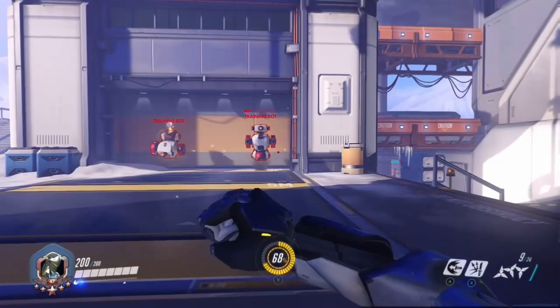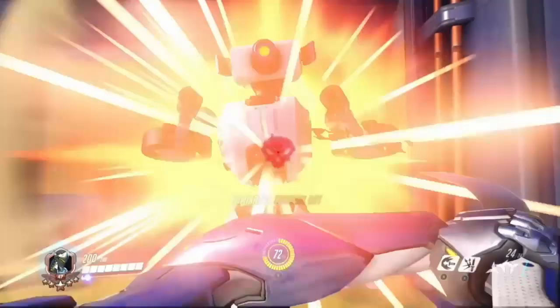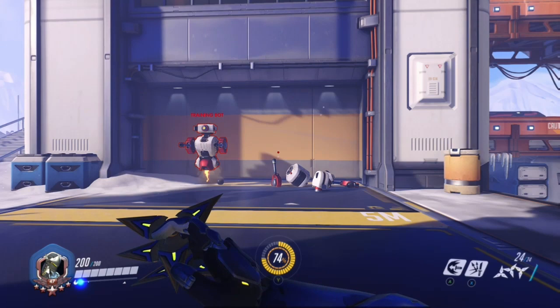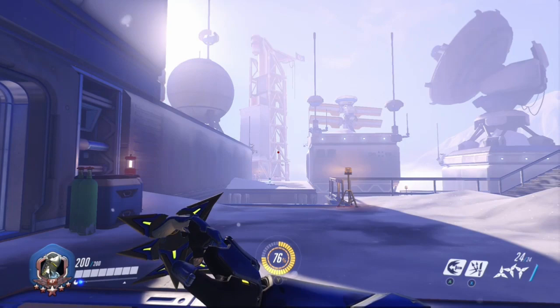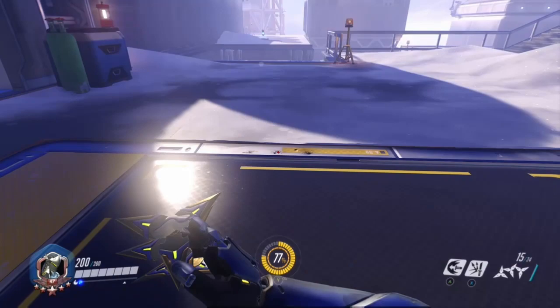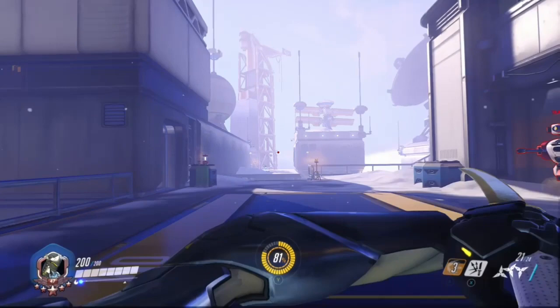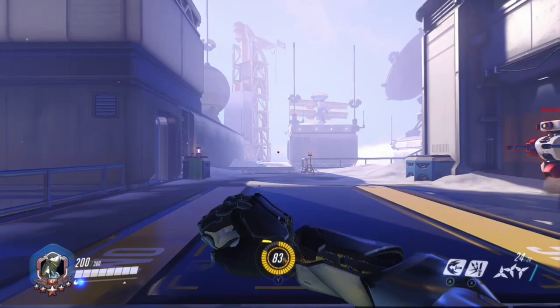At close range you'll want to use alt fire, and that's about as far away as you should do it most of the time. You shouldn't go further away with alt fire otherwise the spread will be too large and you won't do enough damage. Genji's alt fire and primary fire can both be animation cancelled by his melee or his dash. Here I'm using alt fire cancelled by melee, and here cancelled by dash. Both combinations work really well on low health targets to do a lot of burst damage — if you do it right you should kill them and get a dash reset.